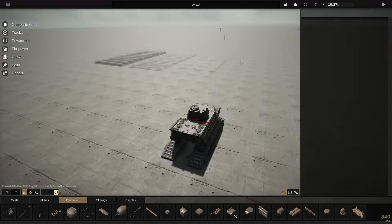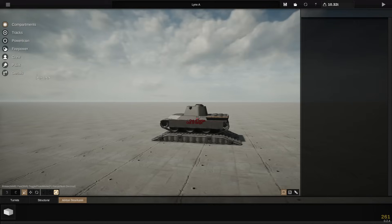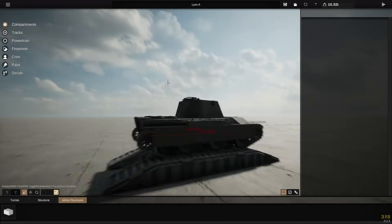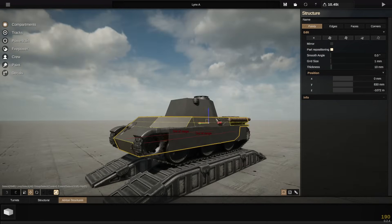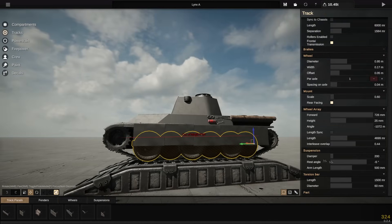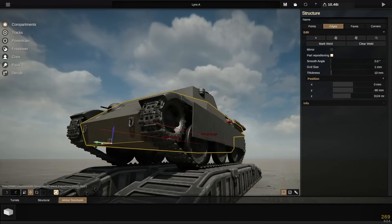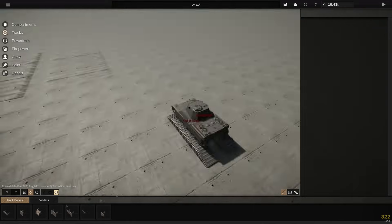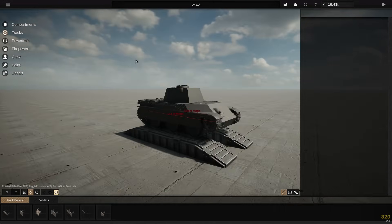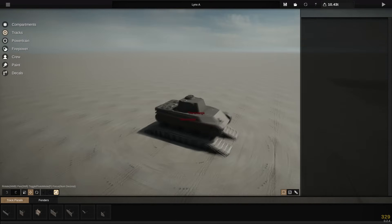It is an odd shape — you look at it and say that'd be really easy to build in Sprocket, and then you build it and you think, hmm, that's not quite right. I hope by the end of it, it's very clearly a Panther turret, because that's something I definitely wanted to replicate. Much more awkward than I anticipated for a very simple-seeming turret, but we got there in the end.